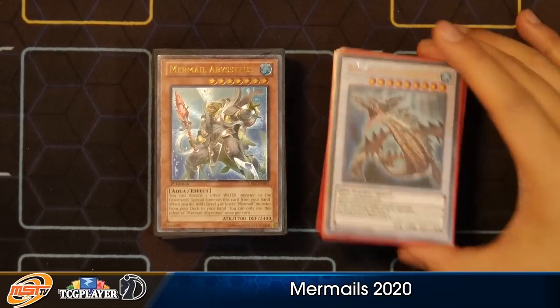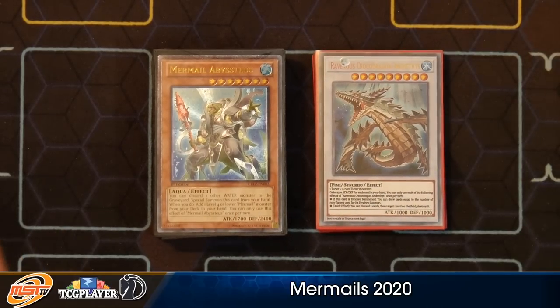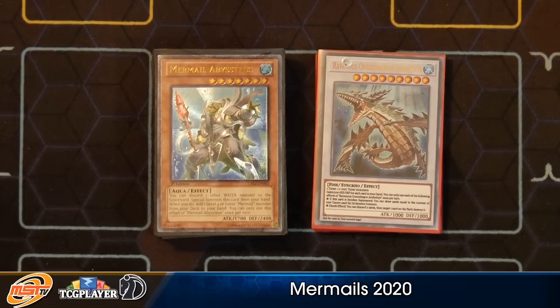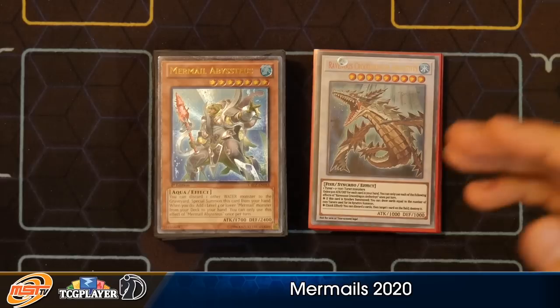I think the focus is here more on the extra deck, and yes, I am using proxies because here in North America we won't be getting access to Eternity Code until much later in June, so bear with me guys. If you guys want these proxies, they are available on my Discord — go to my Discord and print them out yourselves if you want to test with physical copies of certain cards.